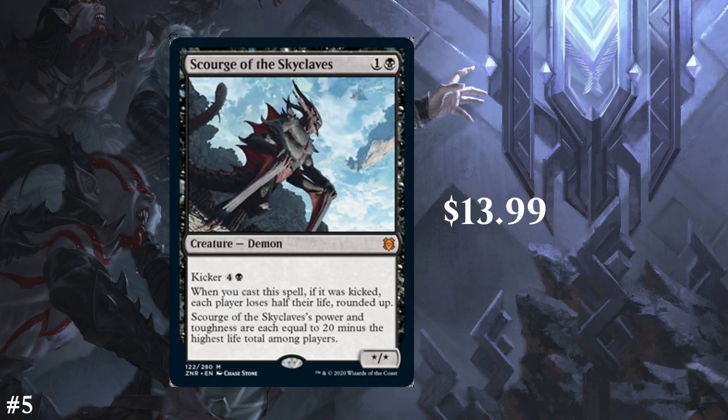Next we have Scourge of the Skyclaves. It's a 2-cost black creature demon, star/star with kicker 5. When it enters, if cast with kicker, each player loses half their life rounded up. Scourge of the Skyclaves' power and toughness are each equal to 20 minus the highest life total among players. So if someone's at 10 life — the highest player — this is a 10/10 for two. This is very similar to Death's Shadow in Modern, and I think that's why it's so propped up. It has a lot of potential to be powerful.